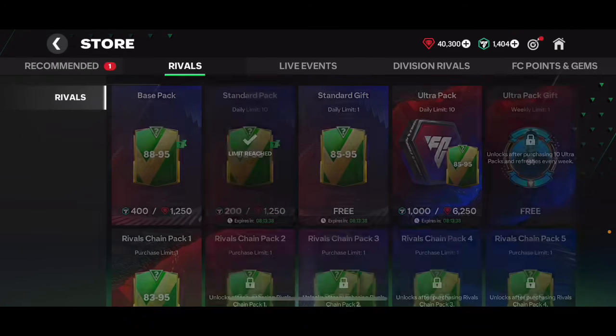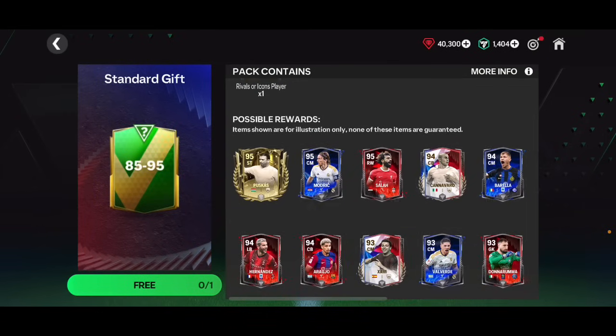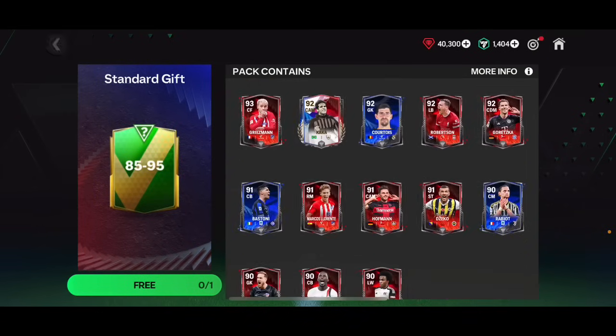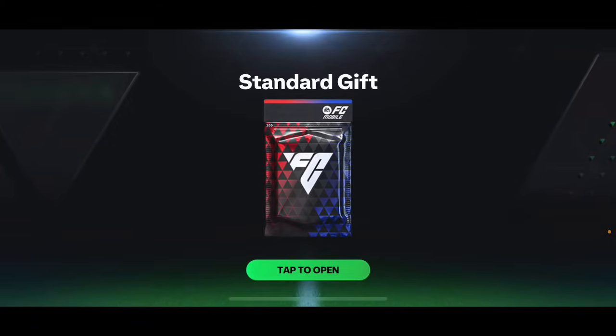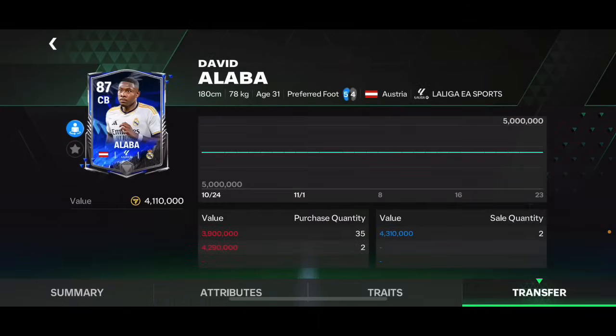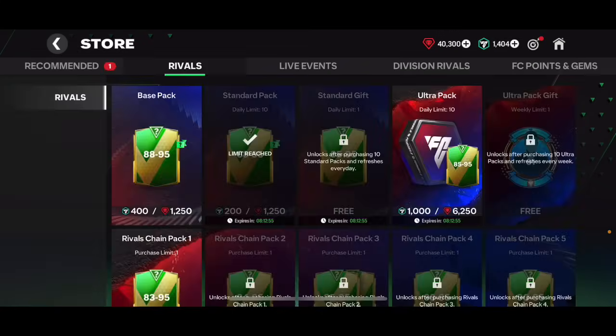Going into the store to open the guaranteed 85 to 94 overall player pack, where we could potentially pack 95 overall Puskas, 95 overall Modric or Salah, or various 94 overalls — so many great cards available. Spending almost 20,000 gems in total. Guaranteed walkout — please be a 90-plus. It's an Austrian — that's Alaba, only 86. Actually 87 overall David Alaba, listed at 4 million coins. Not happy with that at all — it's not great.